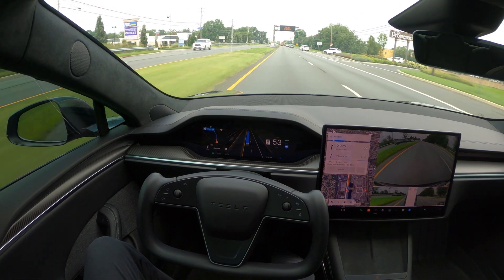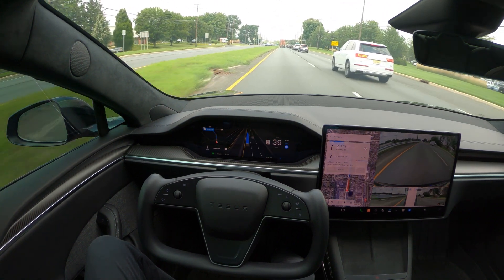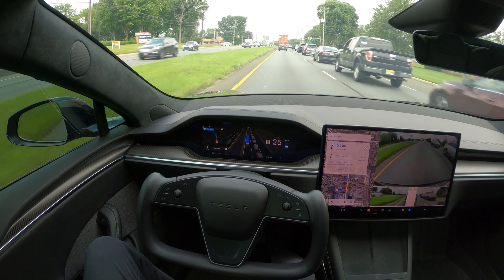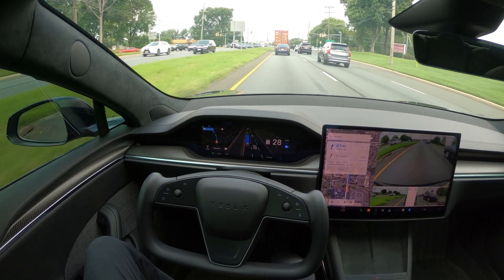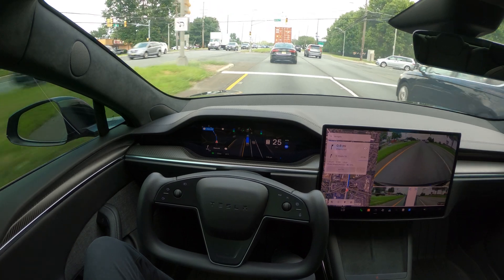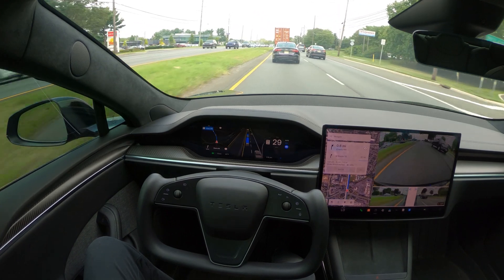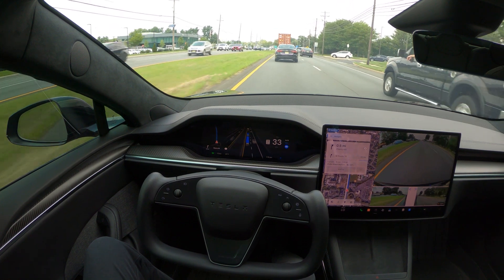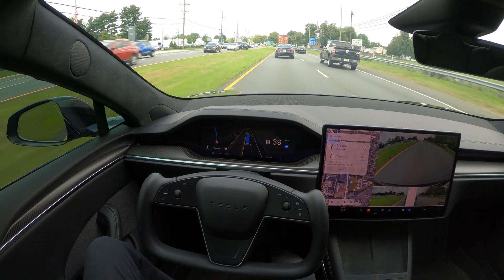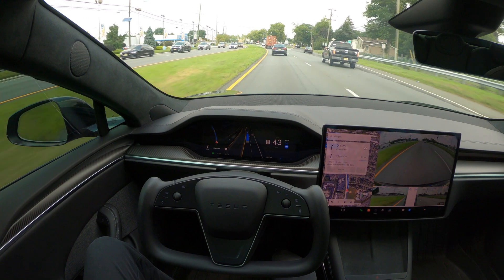There's still no pothole detection. It's a vision-based system, so at some point they may introduce something to tackle that, but it's something I bring up in all my videos and have sent feedback to Tesla about several times — they need some mechanism or logic to avoid or go around potholes. These tires are really expensive, especially the 21-inch wheels at around $500-plus each, and FSD basically hits potholes without care.